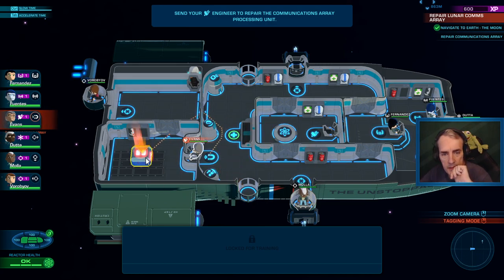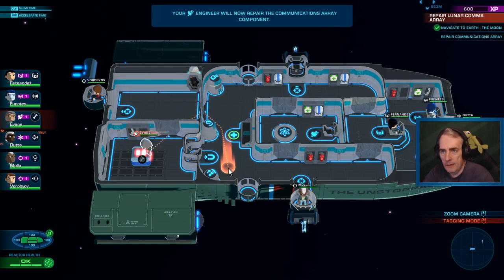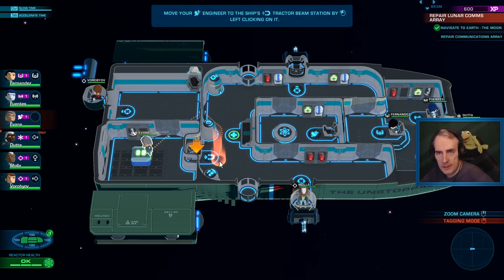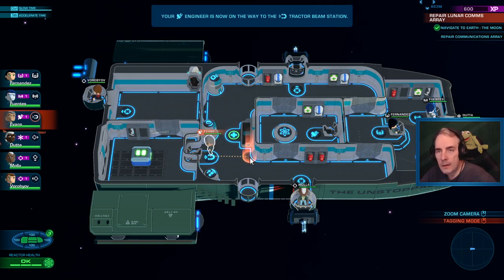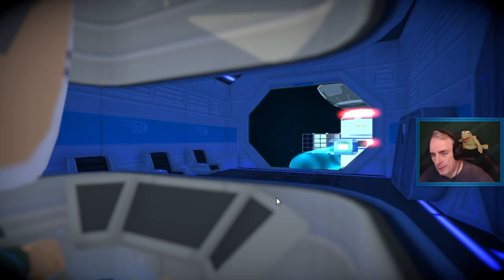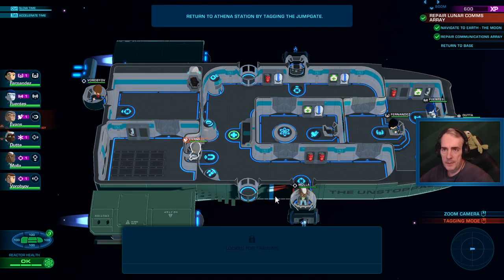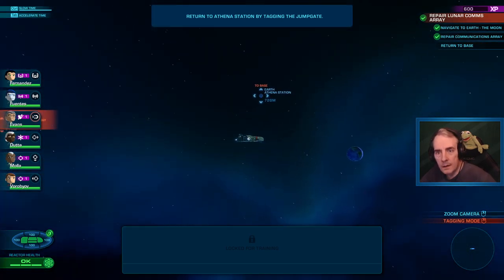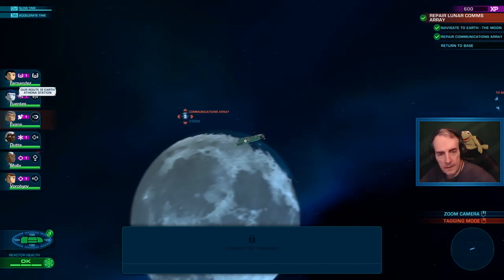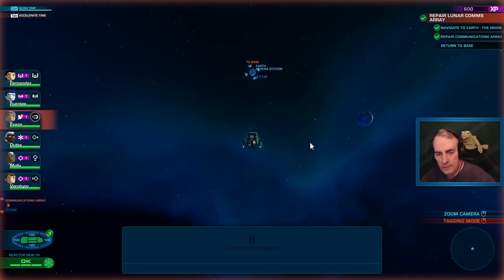Select your engineer to repair the station. Okay, now repair the communications area. Move him into the station again and we're gonna put it back. Deposit. You can set abilities and stunts out of the tutorial. At the moment I think we're just in the tutorial so it's really limited what we can do. Return to base - I'm tagging the jump gate. Nice! We're gonna finish a mission!